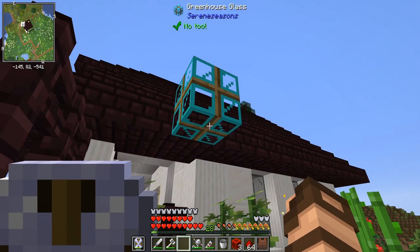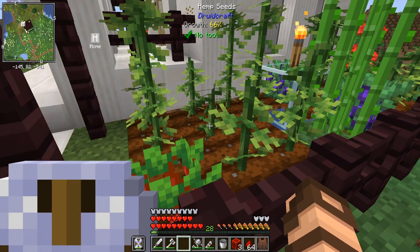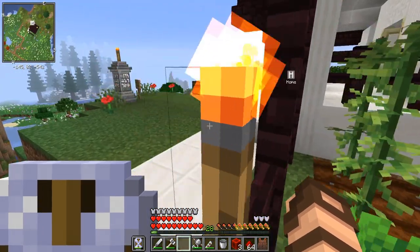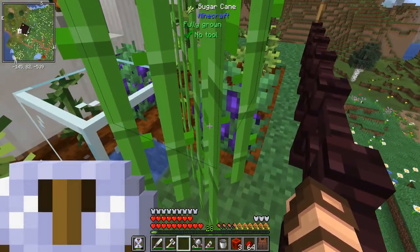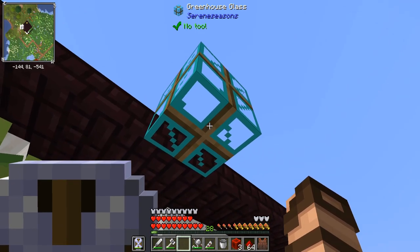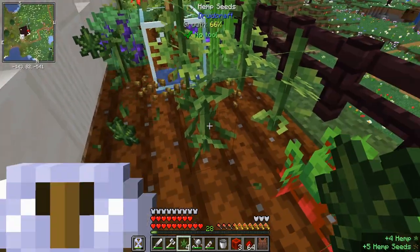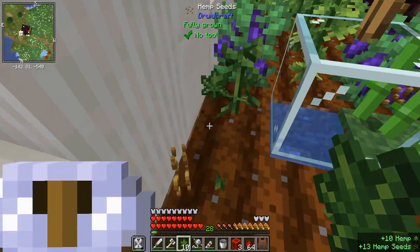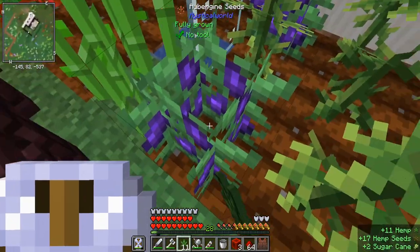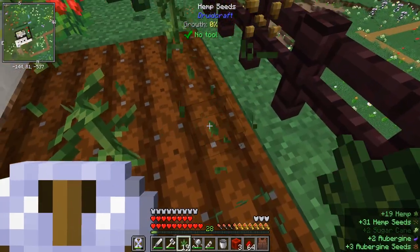I'm back. Greenhouse glass from Serene Seasons doesn't seem to give much of a boost considering all the other crops are much higher than it. So maybe it only works with vanilla crops, or maybe it needs to be completely encased in a room. It's things I'm going to have to figure out as I play through - it's going to be a lot of experimentation. Other people may very well know and you're welcome to share this information in the comments below.